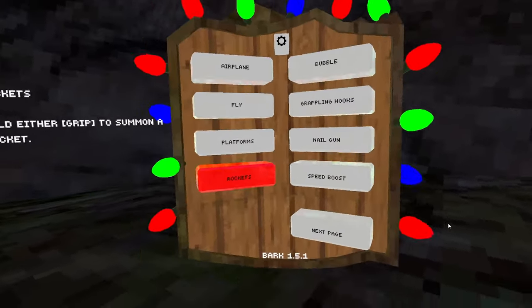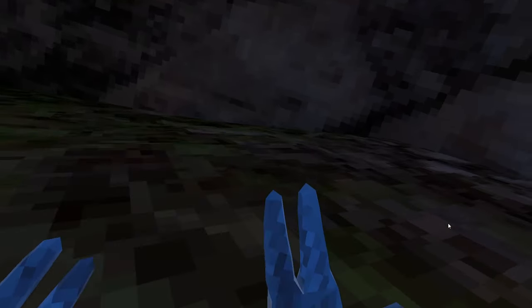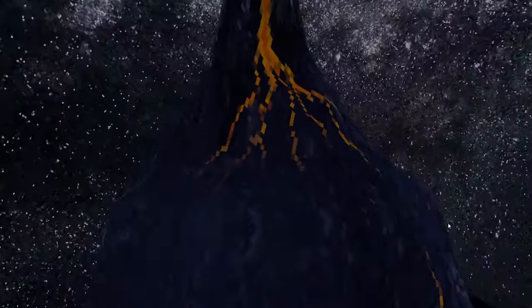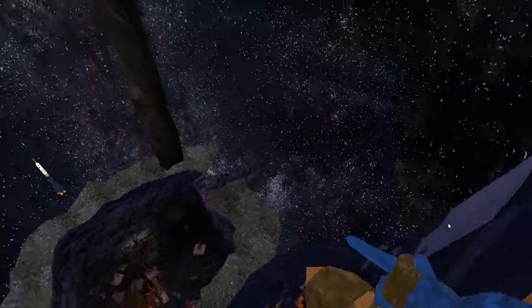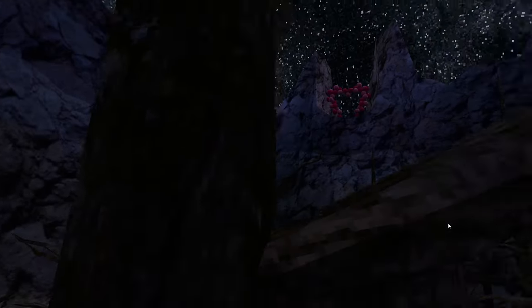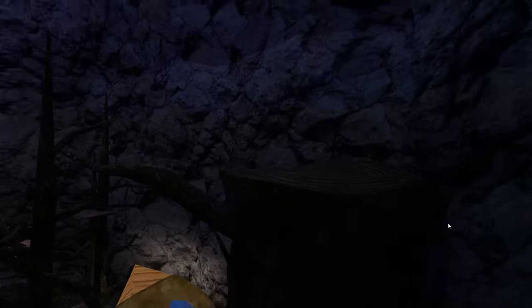Next up, rockets — probably one of the most useful and OP mods. You click it and it spawns a rocket in your hand. Wherever it's pointed, that's where you start to go. It's the easiest and most OP mod to use. It's so fun to use, yet so easy — you just click your trigger and you go. Whenever you hit something, you do lose all momentum, just warning you.